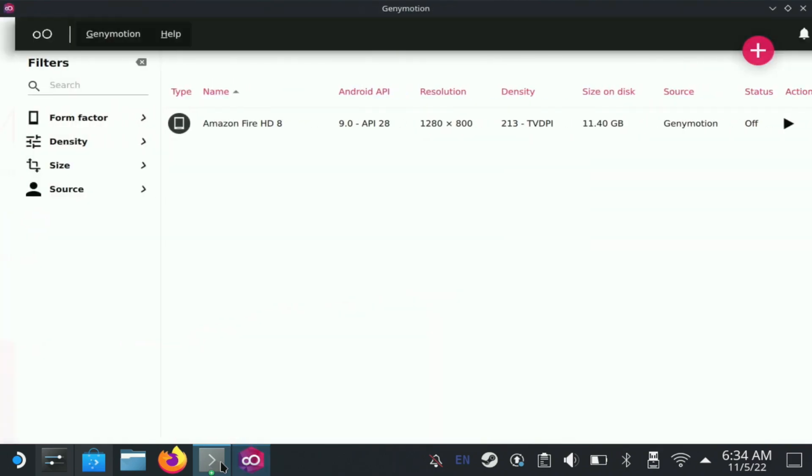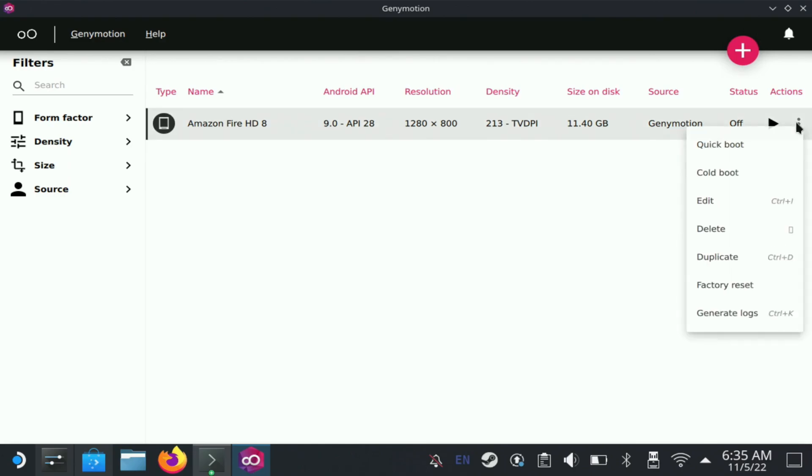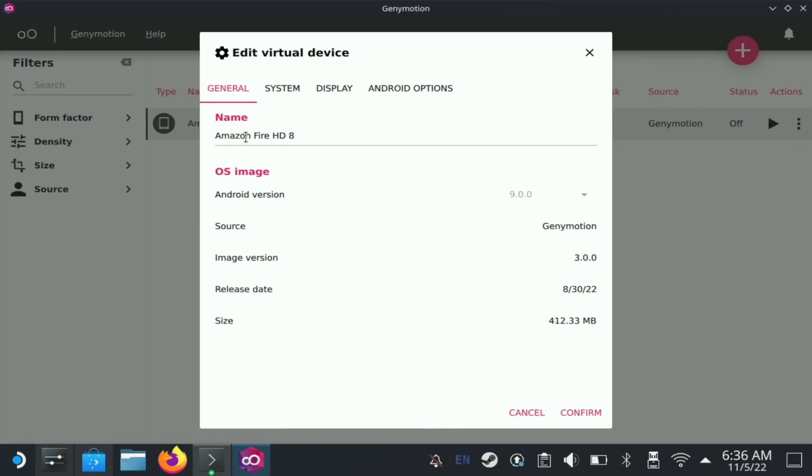Here in Genie Motion there are some important settings. I already have mine set up but I'll walk you through it. For the general settings, make sure you pick Android Fire HD8 — the guide creator did a lot of research and found this works best for the Steam Deck. For Android version, make sure you pick version 9; it starts with 10 so open the drop-down and select 9.